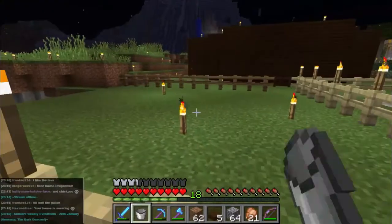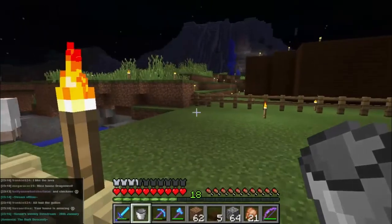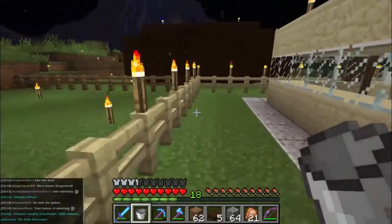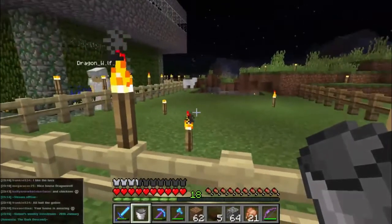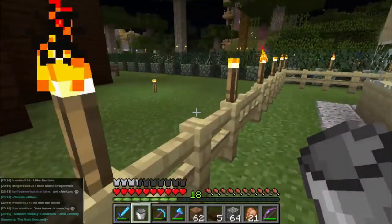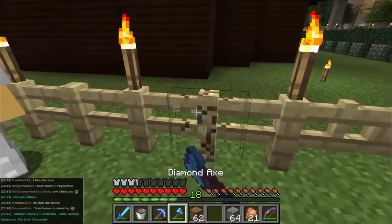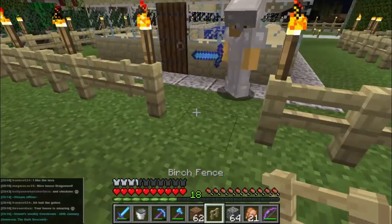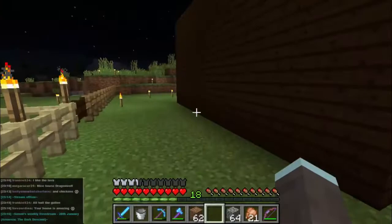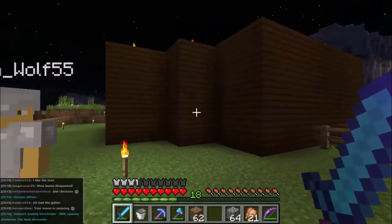Help yourself to this bit of land - between the mob spawner and your place, you're welcome to it. I might make my pet room out here - there's space for much needed chickens, and dogs of course. How can you be the person with a thousand cats? I might be the person with a thousand dogs. Did you just break my gate? Yes - I wanted to get out, I didn't see the gate was right there.